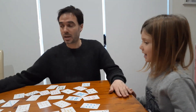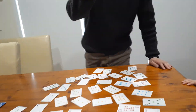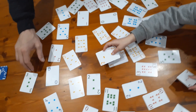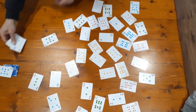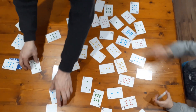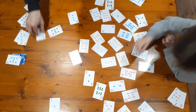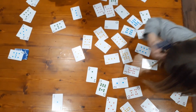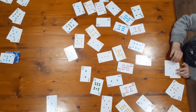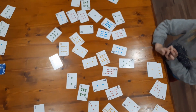Our first target number is seven. Go! Three... no, that's five, so I need to pull one. Seven — one and six. One and six. There we go. I'm happy to stop.